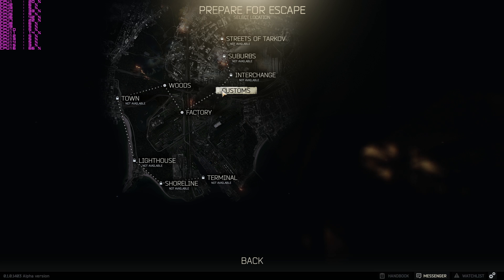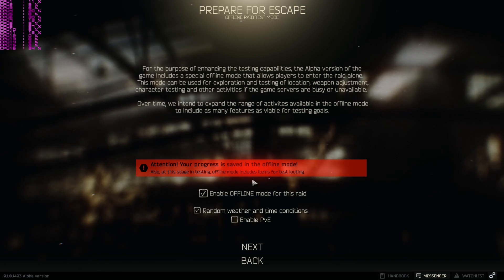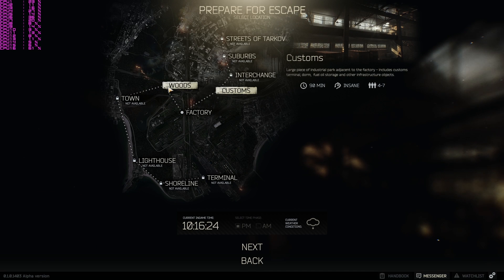The map I used was the Customs map in offline mode. I would run from the starting point over to the truck, then walk down, turn left through the gate, and reach a section where a light on a building shines down onto textures on the ground. This creates overlapping rays — from the building light and the sun — that stress the GPU significantly and cause frame rates to drop. I would do a couple of circles in that area until the 60-second benchmark was done, giving a good measure of overall performance and 1% lows.